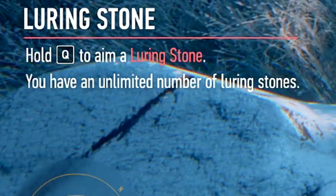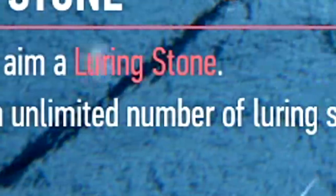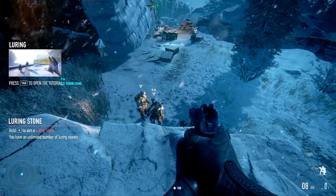Luring stone — hold Q to aim a luring stone. You have an unlimited number of luring stones. Oh ho ho, do I? Unlimited, you say?